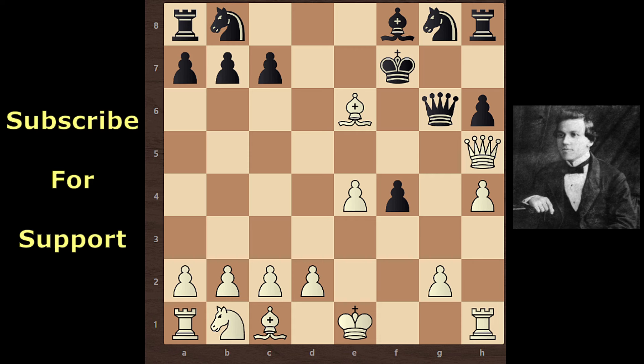If black moves his Bishop between Bishop and King, then Queen H5 check. And if black moves his Queen to G6, then Bxd5 comes. But black couldn't take this Bishop because after moving the King, black would lose support on the Queen and lose his Queen.